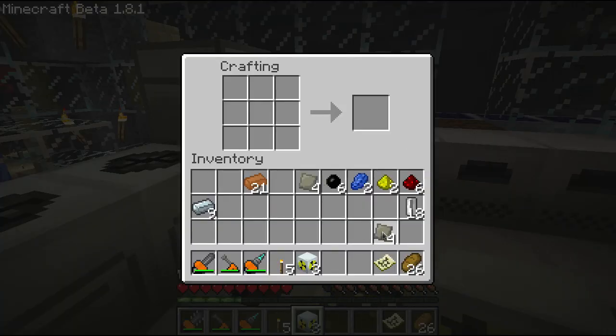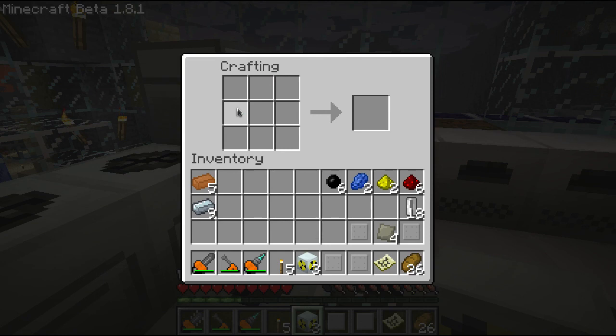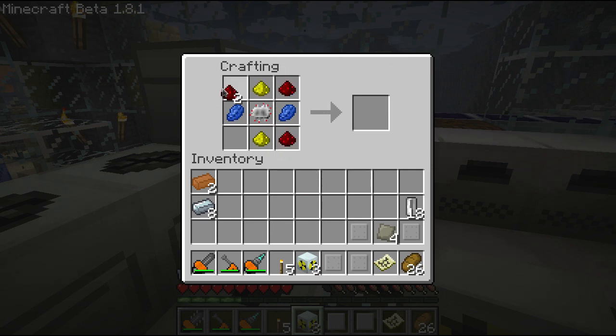Next, you'll have to upgrade 4 of these to integrated reactor plates. Keep 4 of them as advanced alloy. Put the advanced alloy in the middle and surround it on the 4 sides with copper. This will give you integrated reactor plating. Next, you'll want to upgrade one of these to an integrated heat disperser. To do that, you're going to need an advanced circuit. Start with some copper wire — it'll give you 6 copper. Then make a regular circuit. Put it back in the middle, surrounded on the left and right with lapis, bottom and top with glowstone dust, and in the 4 corners with redstone. This will give you an advanced circuit.